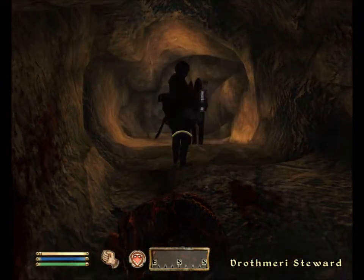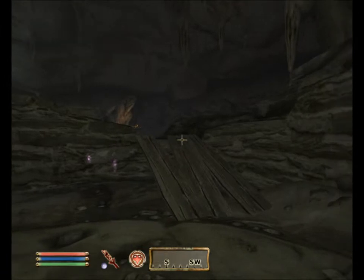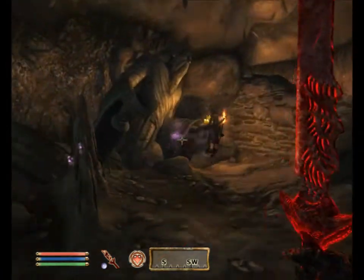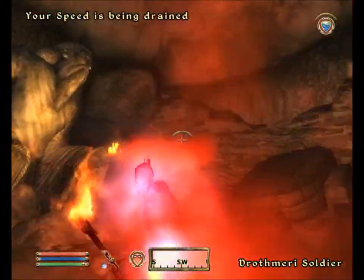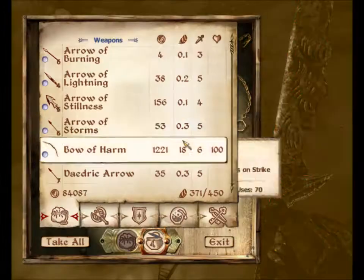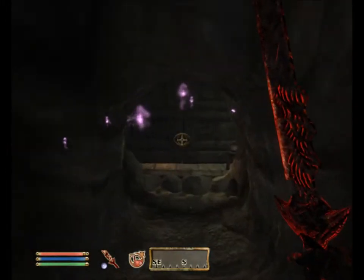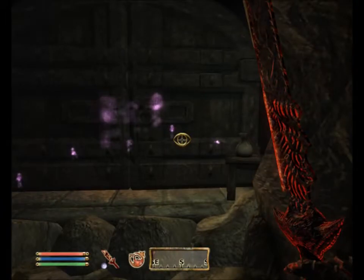Right, so I definitely need to rethink this. I kind of need to take these guys out one at a time. I don't think I'm going to be able to sneak into this place at all. What can I do to take them out faster? I could paralyse them — that would certainly help me out a lot. Apart from keeping my sword enchanted, I'll take those Daedric arrows again. Let me get my paralysed spell out, and I'll quick save here just before I open the door.